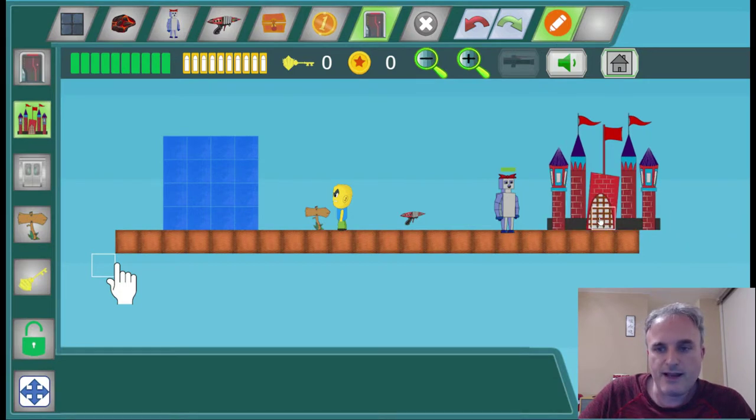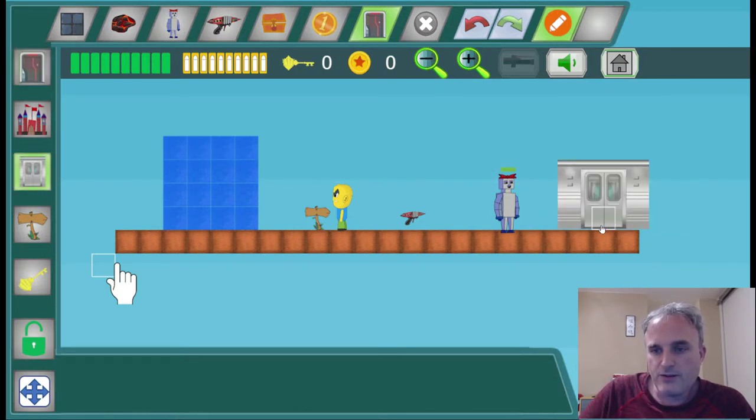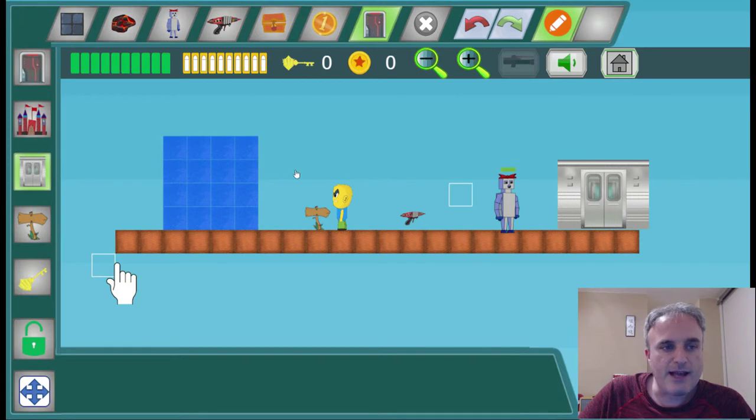You can only ever have one door in the game and you can't delete it, because you must have at least one door. So we've got the castle, we've got the spaceship door, and this door is the door from a New York subway train. Like everything else in the game, these doors were designed by our design group at Weatherfield Academy.